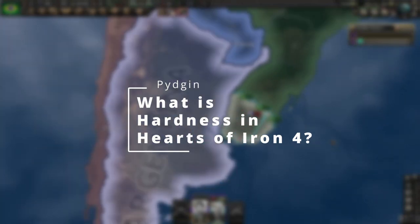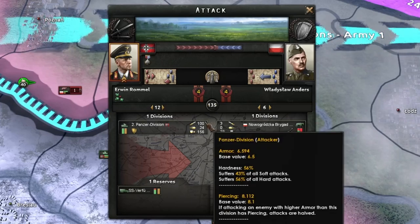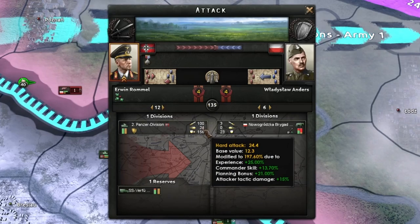What is hardness in Hearts of Iron 4? Hardness affects how damage is calculated and by what type. You may have noticed that there are two types of attack: soft attack and hard attack.